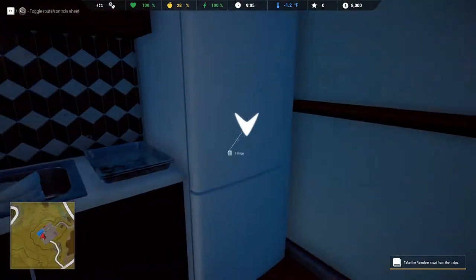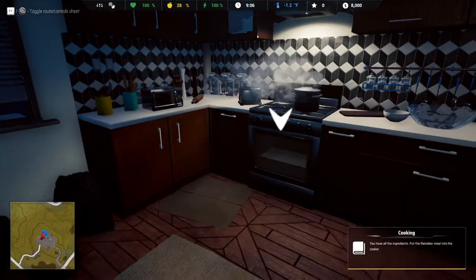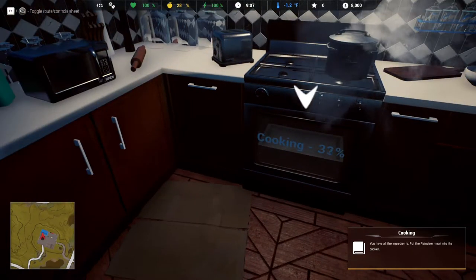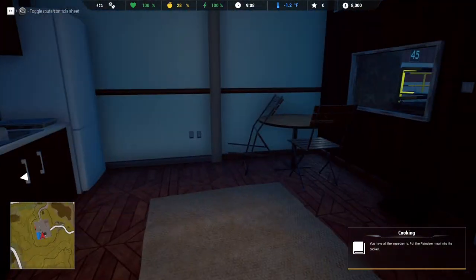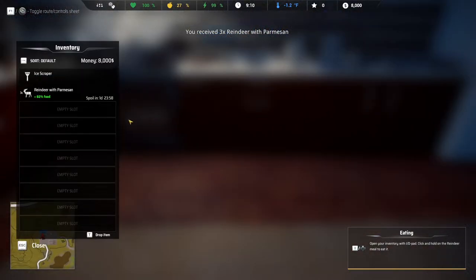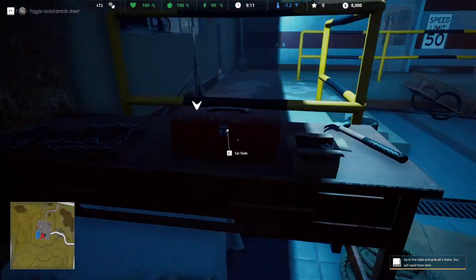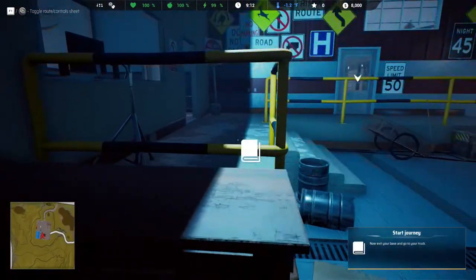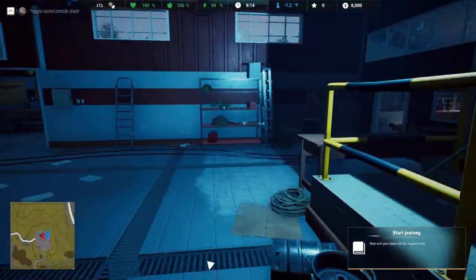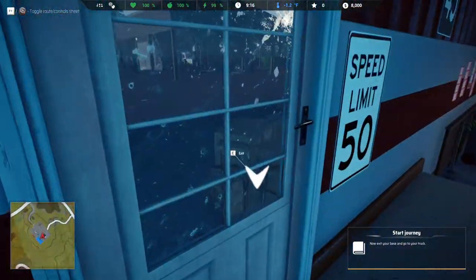Take the reindeer meat from the fridge. This guy walks really fast. You have all the ingredients — put the reindeer meat into the cooker, hold to cook. Wait, is there like survival stuff to this too? Yeah, our health is low. Open your inventory, hold to eat. Go to the table and grab four items you'll need: bar tools, nails, hammer, chains. Now exit your base and go to your truck. I was not expecting the survival stuff for this.